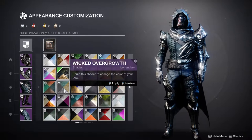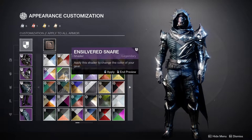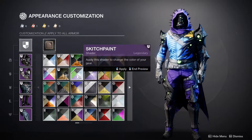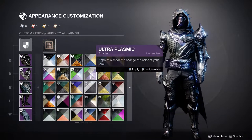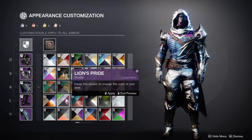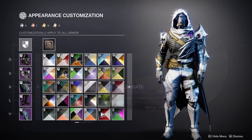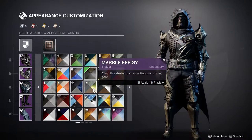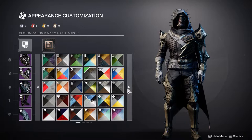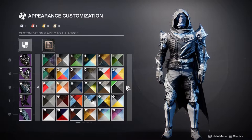You can actually get a shader called the Ensilvered Snare by doing the solo flawless of the dungeon. It's essentially just this color scheme — it's pretty cool. It shaders really well, thankfully, because if it didn't that'd be problematic. I do like the fact that it shaders really well. Some of my favorite shaders would be like Cryptic Insignia, which looks okay.